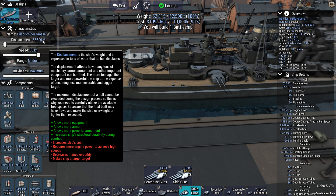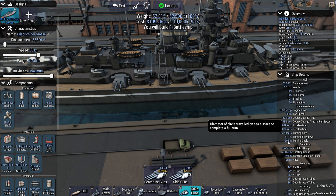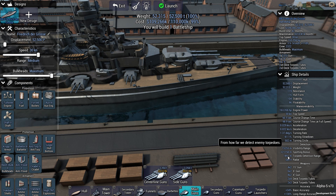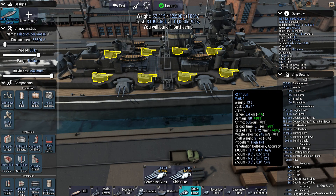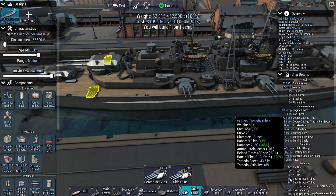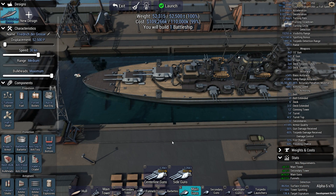This is what we're going to run with: the Friedrich der Größe. Displacement 52,500 tons. Speed 30 knots — allows me to maneuver pretty quick. Course change takes 60 seconds, turning circle 500 meters. I can detect torpedoes at 1.8 kilometers. Eight 15-inch guns reloading in 29.6 seconds. Eight secondary 4-inch guns per side, six 6-inch secondary guns per side, 2x4 torpedo tubes on the stern and 2x3 on the bow. This is the ship I want to take to battle. Let's go.